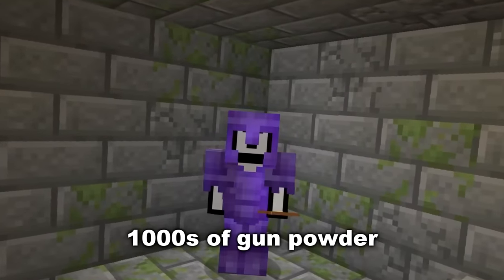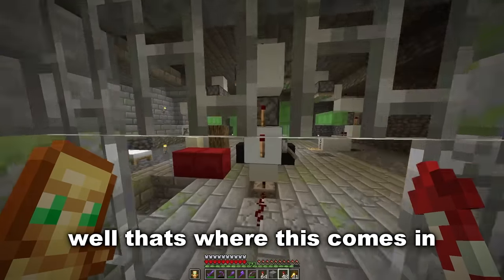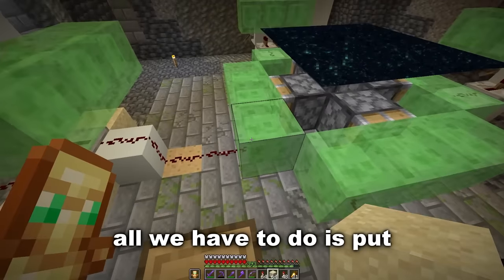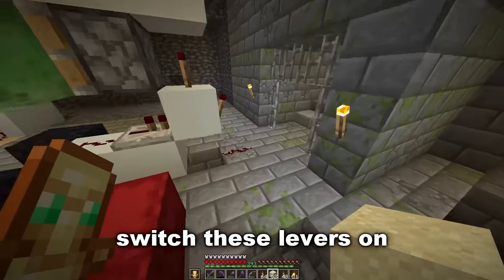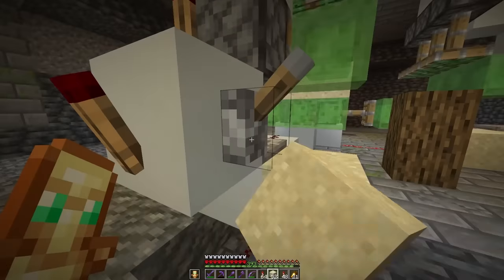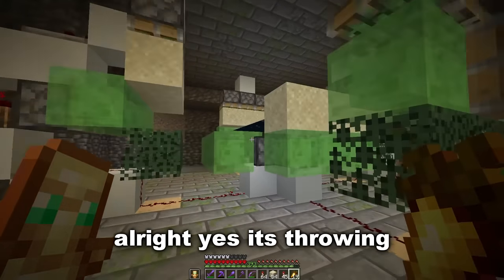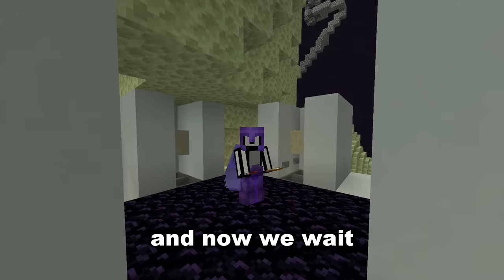Sand and gunpowder — so first we're gonna focus on the sand. This is a massive sand duper. All we have to do is put some sand on here, switch these levers on... and it's not working. All right, I think it should be fixed — yes, it's throwing all the sand into the void, and now we wait.